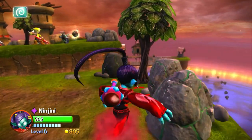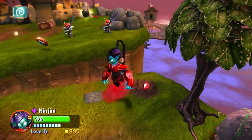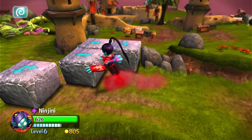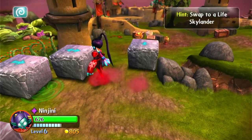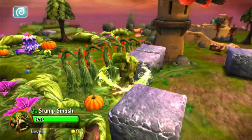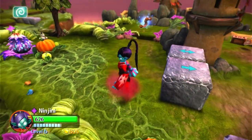I'm going to destroy these guys up here. Goodbye. Oh, there's two left but they want another rock. How did they survive that? I have no idea. I can't hit them all well — I guess they can just stay there. Oh, there's a story scroll over there. I'm going to swap to a life Skylander now. Okay, let's go get that story scroll.